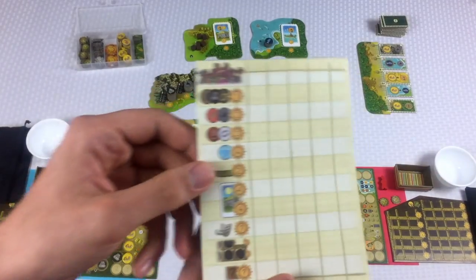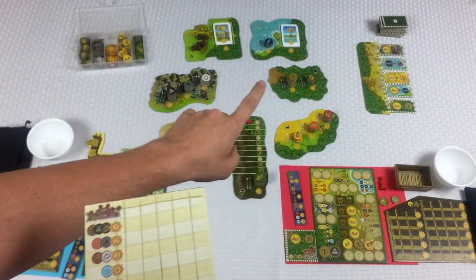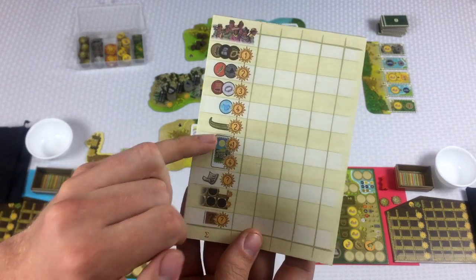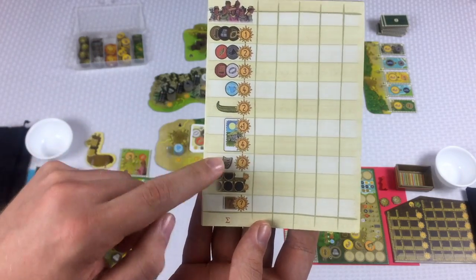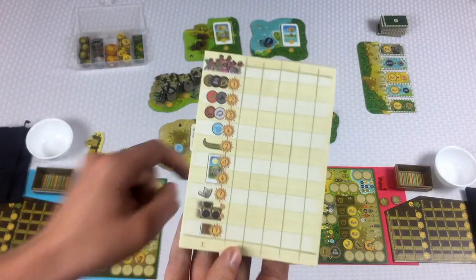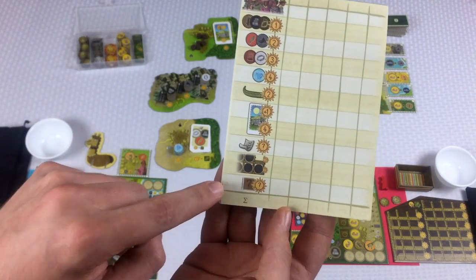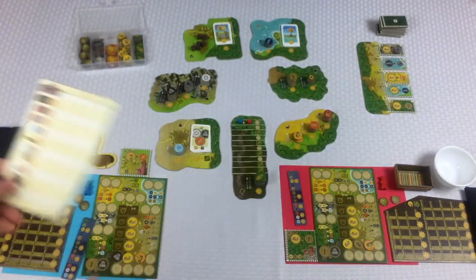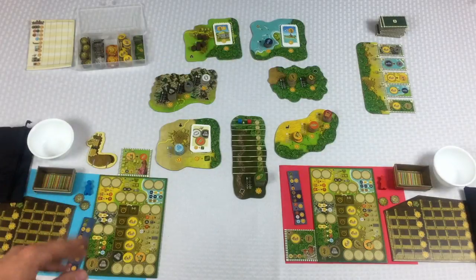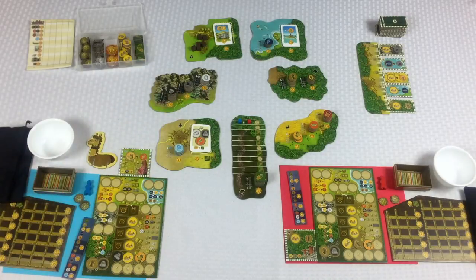There are resources with varying point values that will get you points, and there are also cards — you can see three spots where there are cards, those will get you points. Boats will get you two, houses will give you four plus some more. Contracts when fulfilled will get you points, and warehouses have some points available on those. If we were playing with the expansion — which we're not — mission cards would get you some points as well.